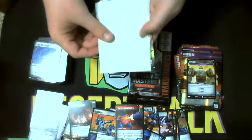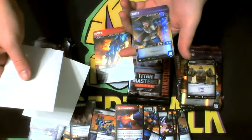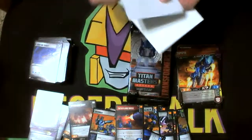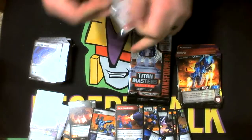Got another Top Spin. Oh, here he is — Moxo! Excellent. Now I actually have a full Wolfwire. Finally. I don't know why he was so hard to get out of all these boxes — it took that long to finally get one, for just an uncommon.